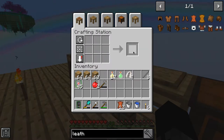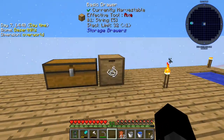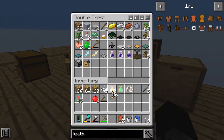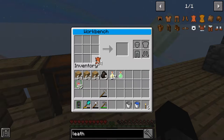How much does this give us? Three. We need double that, so let's get another stack of string. Let me just get some more string then. Okay, so we've got the leather here.